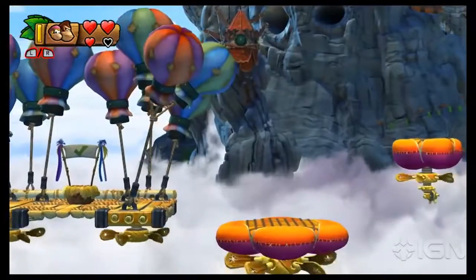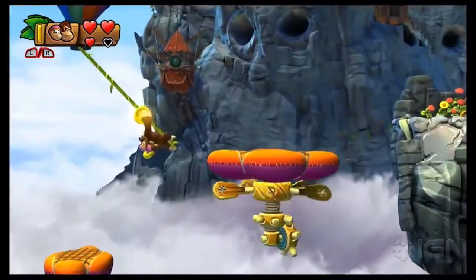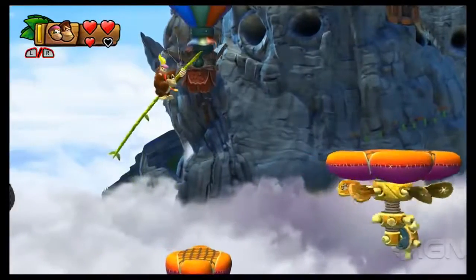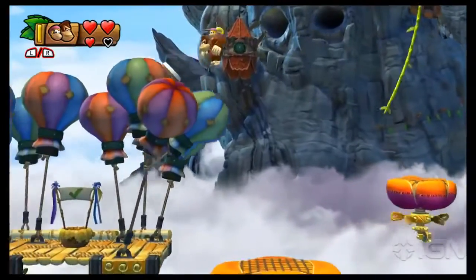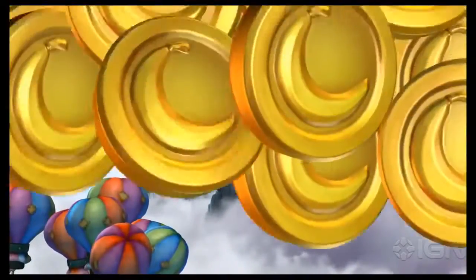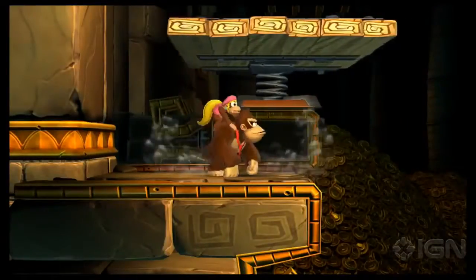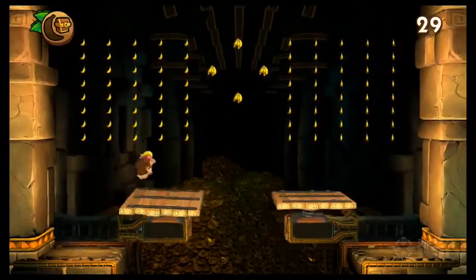Once you reach the checkpoint pig, you may notice amongst the bright balloons there a barrel sticking out. Grab this vine, swing back to the left, and jump. There's a bonus stage — collect all the bananas within 30 seconds and another puzzle piece is yours.